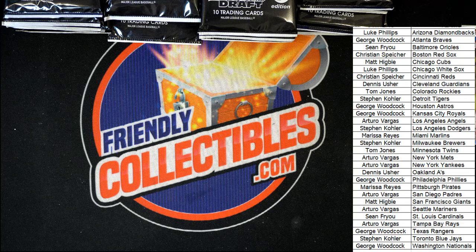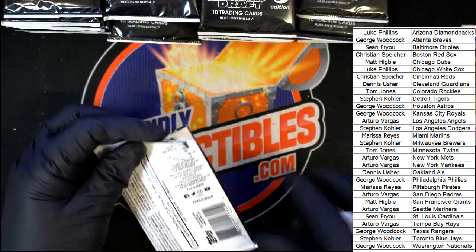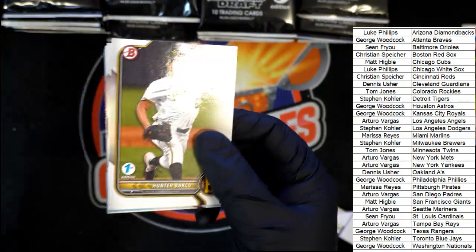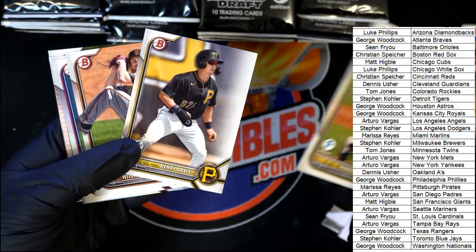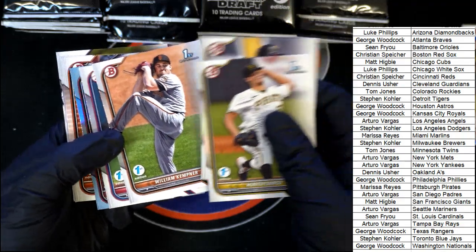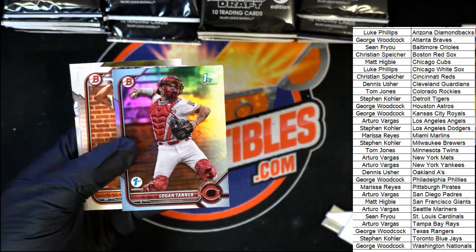We're going to hit something big — that's a couple nice ones as it goes. What's it going to be popping out of here for us? Henry Davis! Nice — Henry Davis. And here's a foil — Logan Tanner.